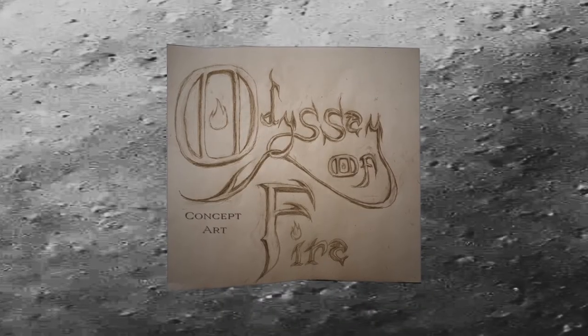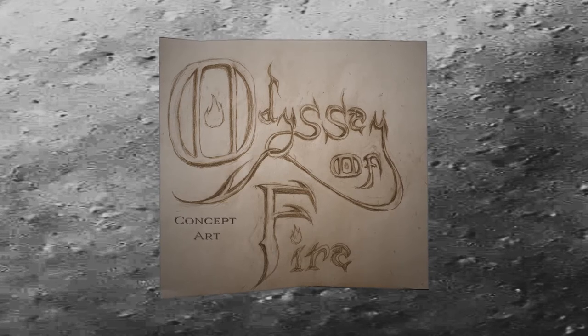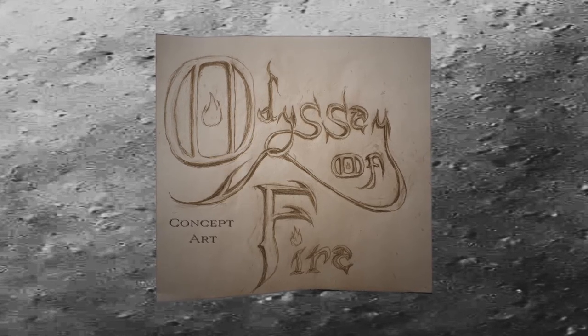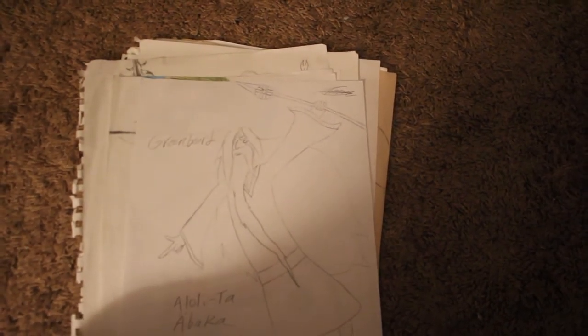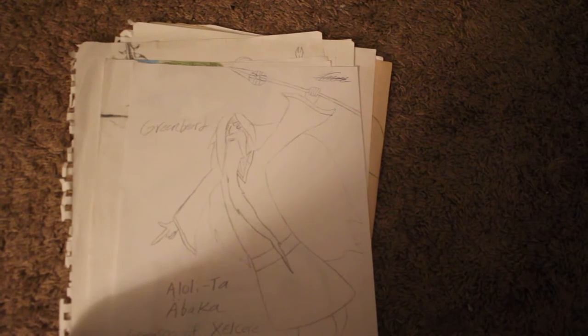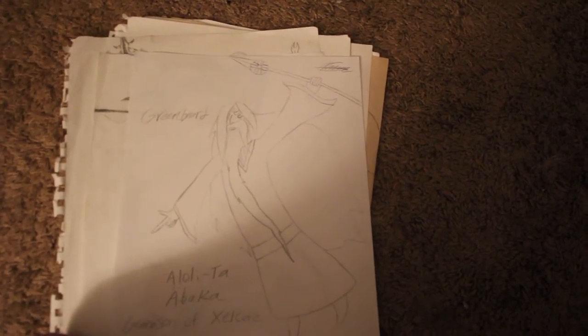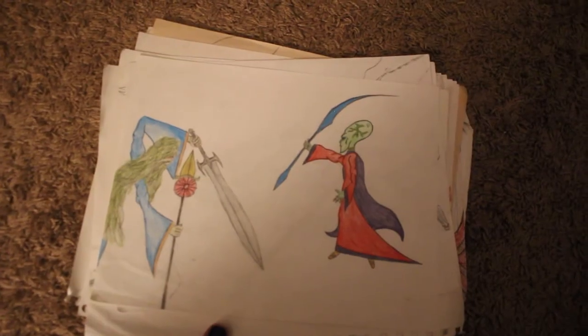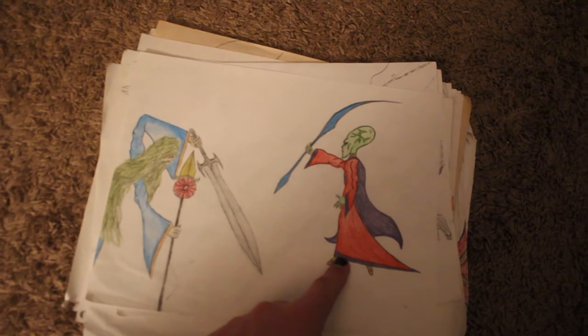Welcome to part three of Odyssey of Fire concept art. The last image I showed you is this picture of Abaka, otherwise known as Greenbeard, the mentor figure throughout the first book and one of the most important characters. Here we have an image of Abaka facing down an alien creature of some sort.